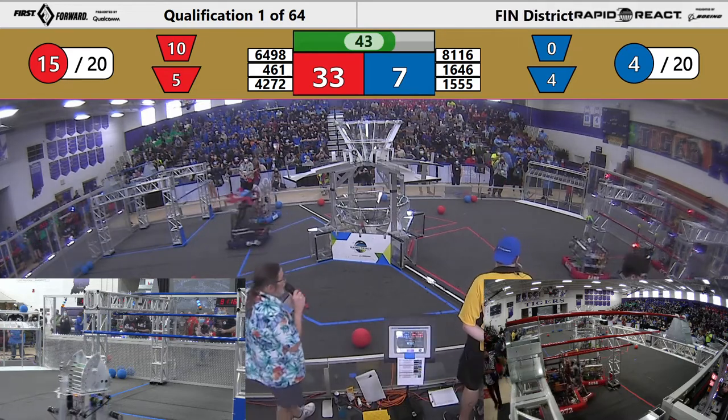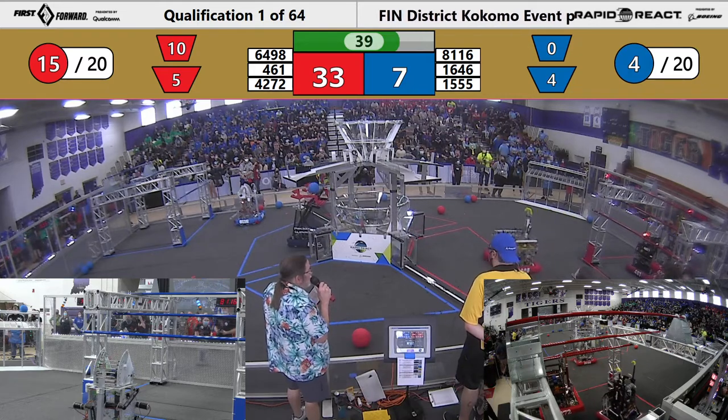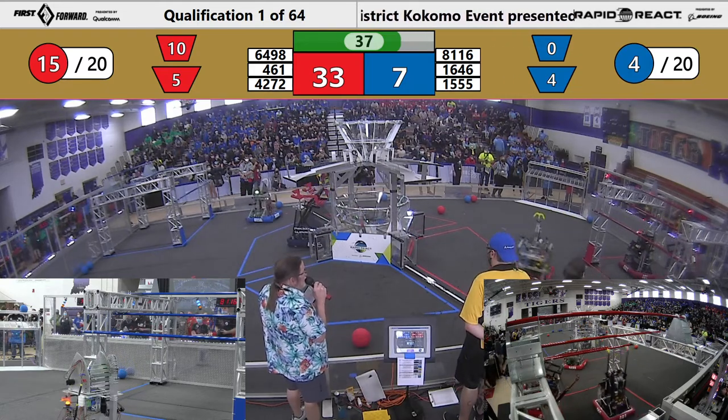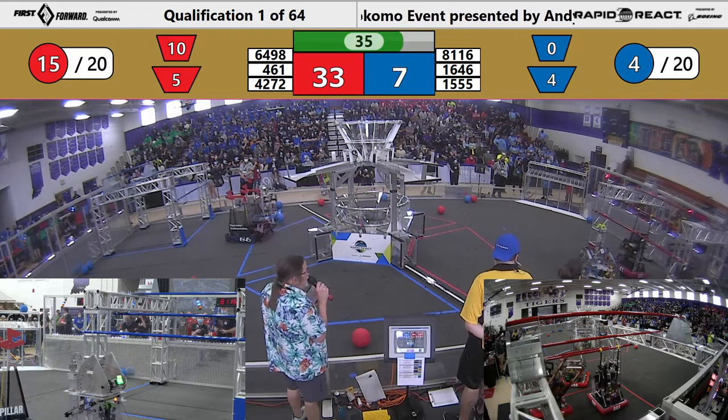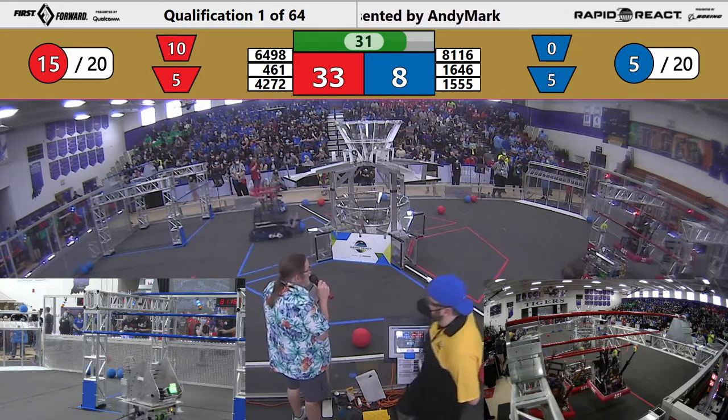Here comes 461 — going on the low. Will they go in higher? Okay, they're going to go in for the mid bar. 42, 72 — oh, they just lost one. They may not be able to traverse to the high, but their partner can.